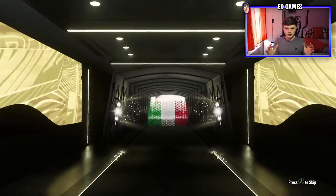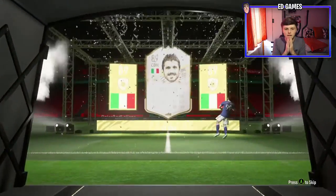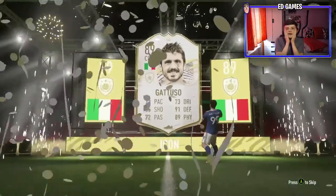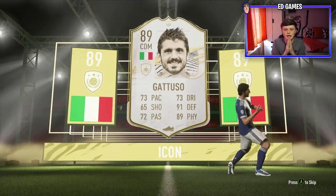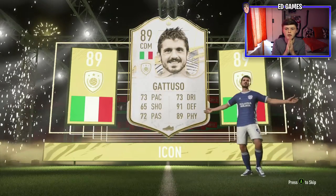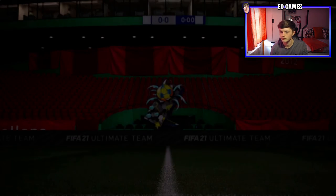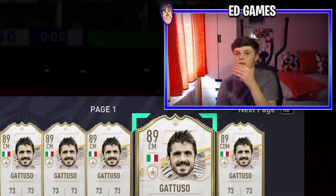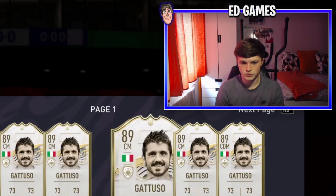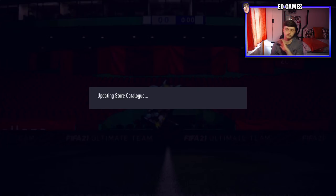Come on then... Italian. CDM. No. Oh no — is it Gattuso? Oh no. Prime Gattuso. Oh, we've had a stinker. We really have had a stinker. That's probably one of the worst ones you can get. I can't believe it. How much is he worth? Oh God, I don't want to see it. Prime Icon Pack has given me probably one of the worst ones you can get. 200k flat. Oh no. That is shocking.